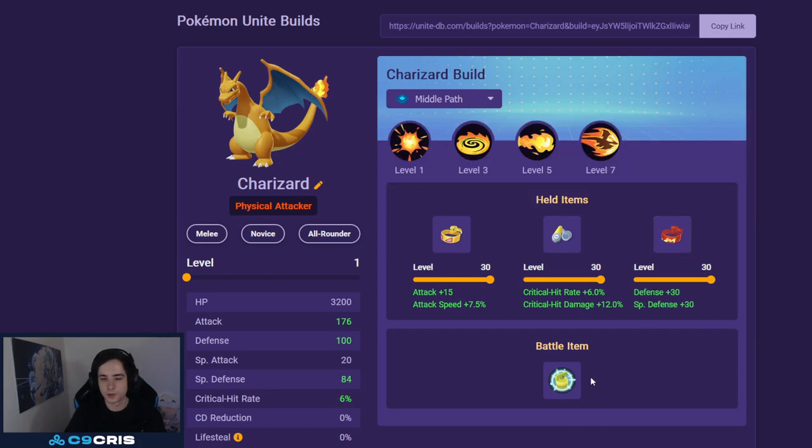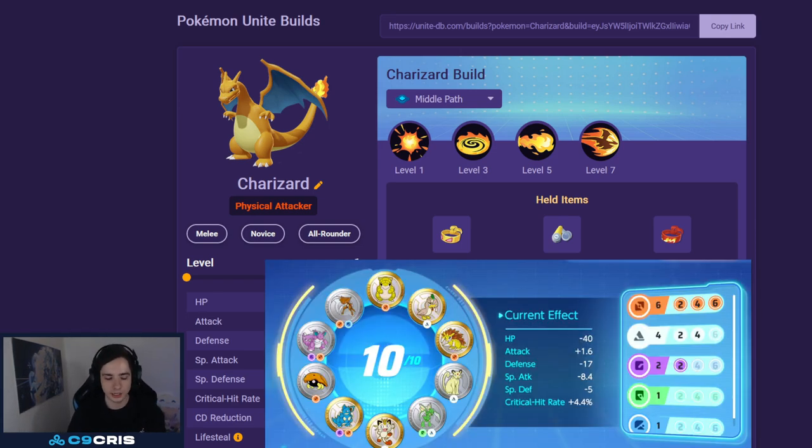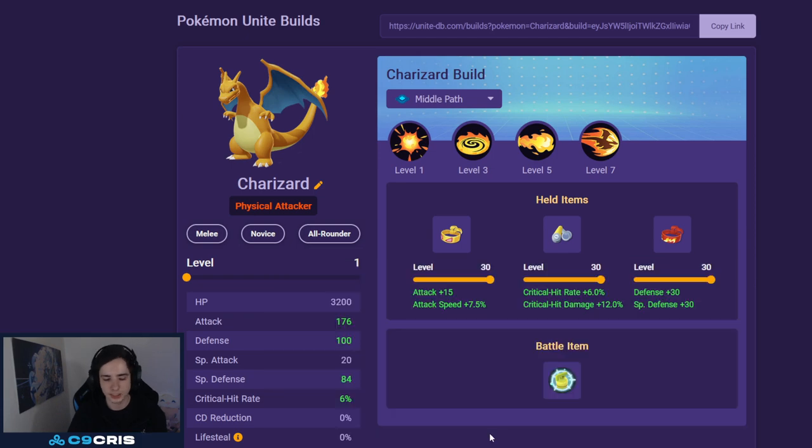For battle item, always Full Heal — again, Sableye. You have to run Full Heal. For Emblems, we run 6 Brown, all focused on Crit. As many Crit Emblems as you have, and then the other 4 also just Crit Emblems if you can find them. If you don't have Crit Emblems, you can also go Attack or HP Emblems.